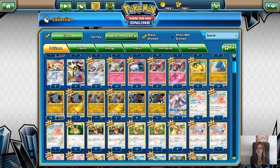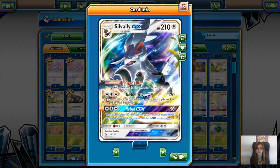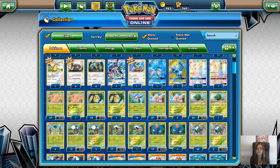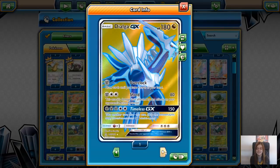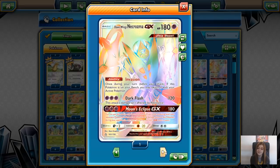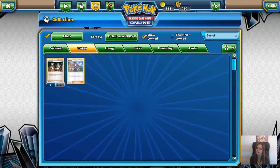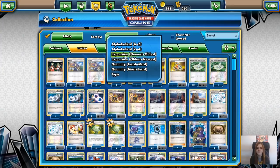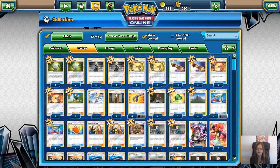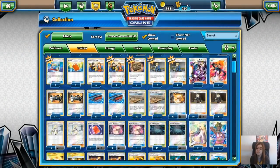No problem at all making the Garchomp line. Just the one Glaceon GX, one Dialga GX, a Rainbow Leafeon and a Rainbow Necrozma. Out of a hundred packs, I'd say it wasn't too bad. And we got the Full Art Lusamine and Full Art Mars. So not terrible at all.